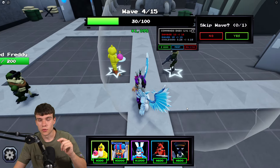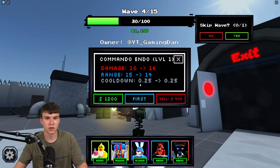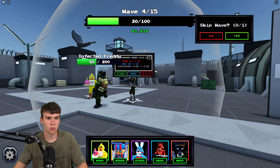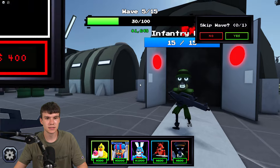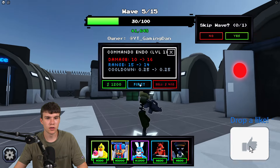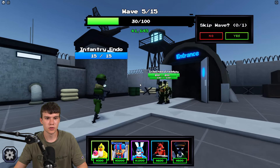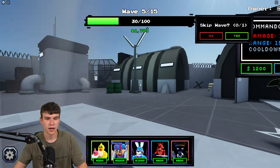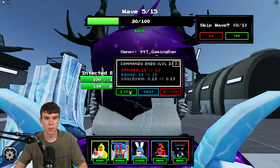Here we are right now inside of Five Knights Tower Defense. I'm going to be showing you guys a showcase of the Commando Endo. This is a unit that you can buy for the brand new military event inside of Five Knights Tower Defense. What it does is: it kills things, but it can also spawn in units that come around the track and shoot things. This is the stats on the first upgrade.